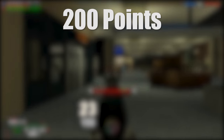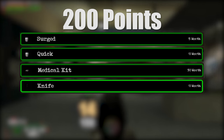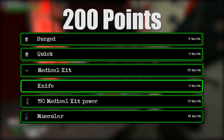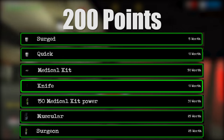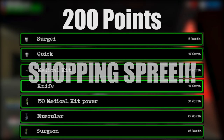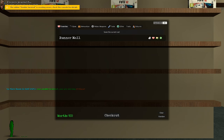For 200 points at the starter point shop, you can get the same purchases — Surged, Quick, a medkit, a knife — and also get some additional things such as medkit ammo, the trait Muscular which increases your melee damage, and the trait Surgeon which allows you to heal more with each medkit use. Feel free to use those last 35 points to buy more health traits or something else you're interested in. You can also save your current cart checkout so you can buy the same items every gameplay without having to manually scroll through what you want to buy.